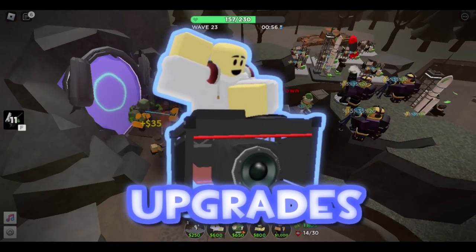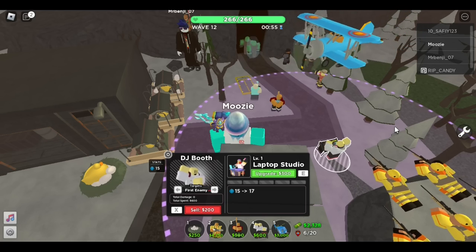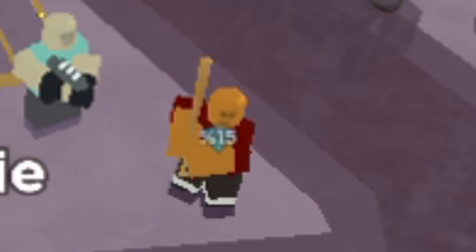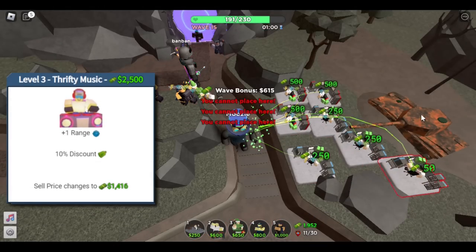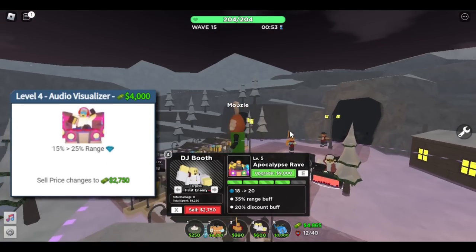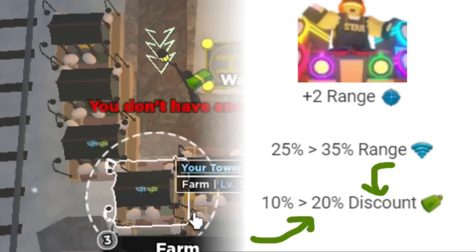Let's talk about the upgrades of the DJ tower. When first placed, the DJ only gives a 10% range buff to surrounding towers, and it isn't really that good, so don't place it too early. The first upgrade increases its range — that's it, not the buff, just the tower's range. The second upgrade increases its range again and gives a 5% extra range buff to nearby towers. The third upgrade, which is what most people upgrade the DJ to, gives the most useful buff of all: the discount buff — a total of 10% discount, which is quite a lot. It can really save you when you only have $900 and need the third upgrade of the farm. The fourth upgrade increases the range buff by around 20%. And for the final upgrade, it gives even more range buff and increases the discount buff from 10% to 20%.